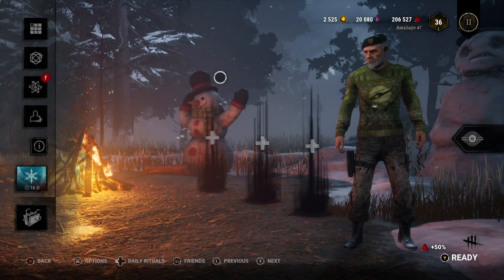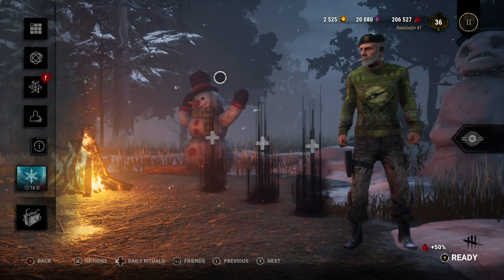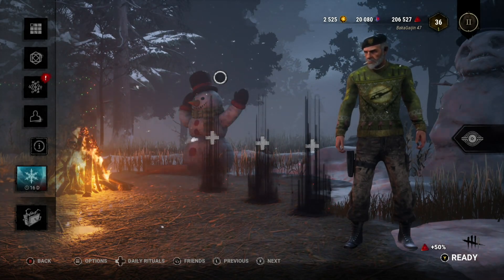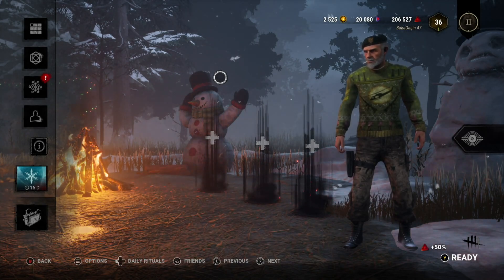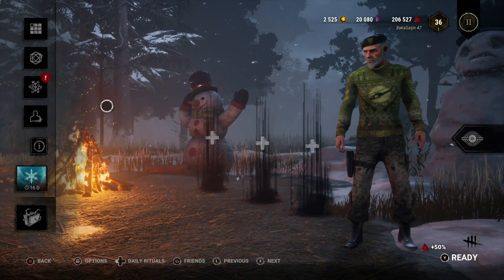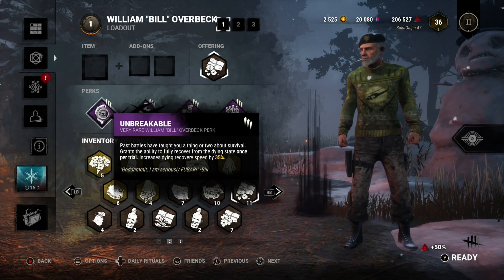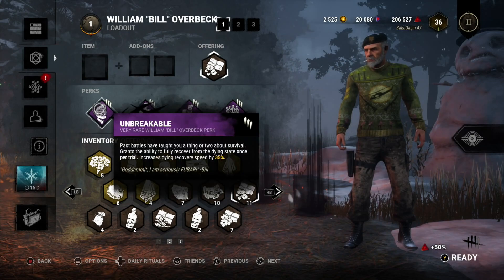Alright guys, today we are jumping into another new survivor. I honestly don't remember if I ever played good old Bill before, but he is another one I was eyeballing for a few different perks — specifically one I wanted to try in my crazy no-mither build. I was very fortunate while opening up his blood web and prestiging him to tier 1, so I got the exact loadout I was looking for — his Unbreakable tier 3, which was the specific perk geared towards this build.